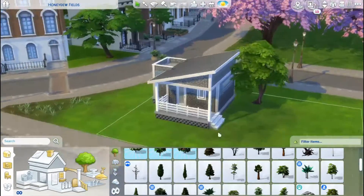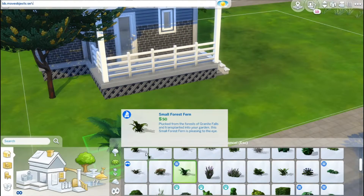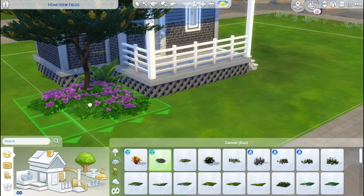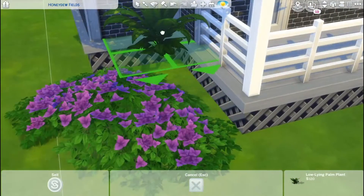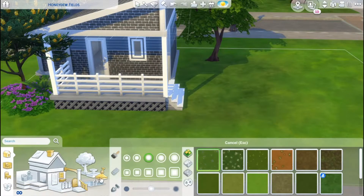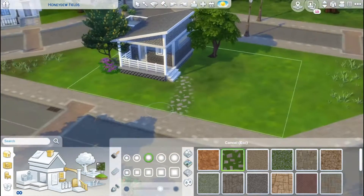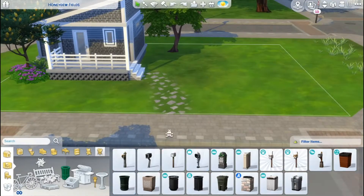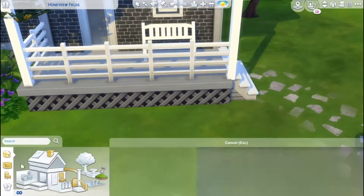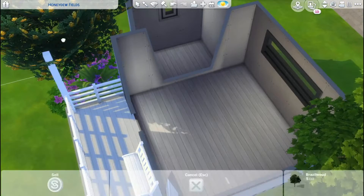I'm doing the landscaping, which I'm terrible at — I put two trees and typed in bb.moveobjects on, which is the best cheat in the world. That little bump out on the side is the bathroom, and you have a little pathway. I put up a mailbox — I didn't put a trash can, which I should have, but you can add that. I wanted to add a little seating outside so when the welcome wagon comes they have somewhere to sit.